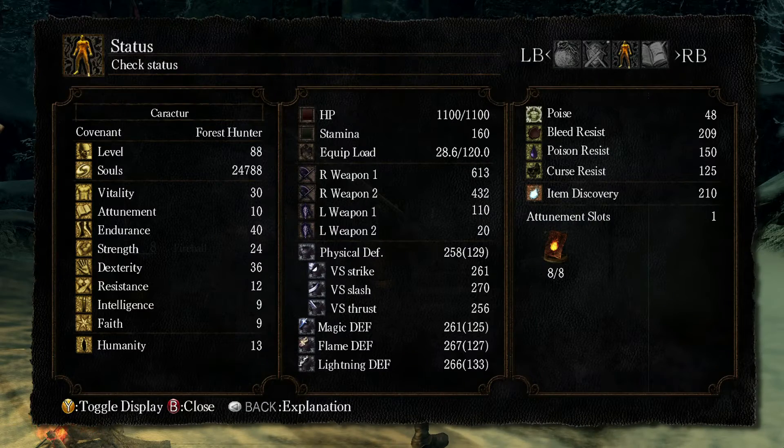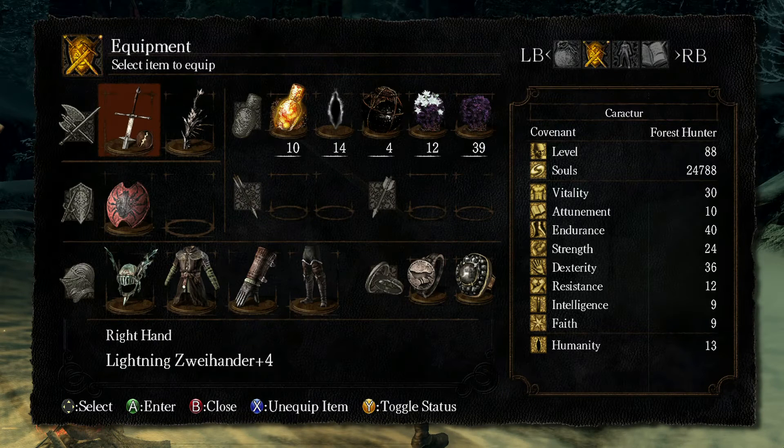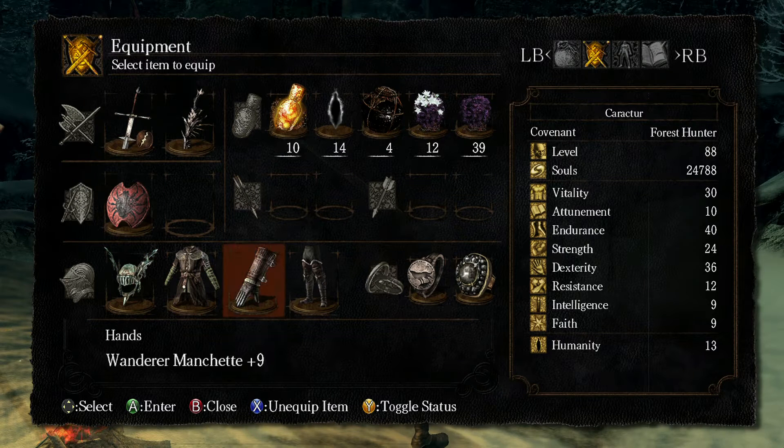My weapon of choice is the Zwei Hander. It's actually a Lightning Zwei Hander because the base weapon doesn't scale well with either dexterity or strength. So why not go for a little bit of extra damage with the lightning on there. It's only up to a plus four because I haven't really gotten to a place where I can get any Titanite slabs to finish that off, but it's still fun nonetheless.